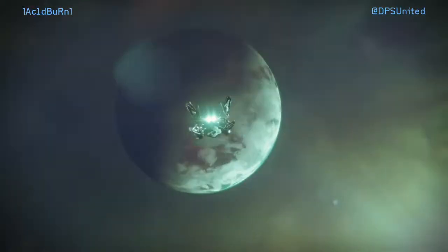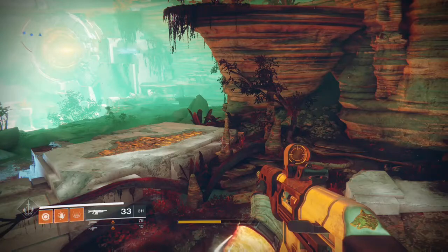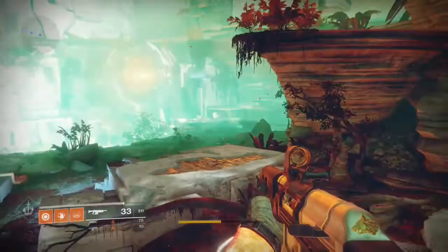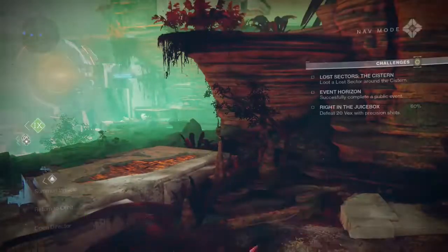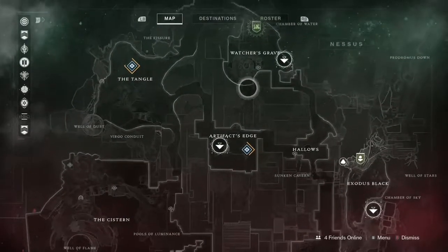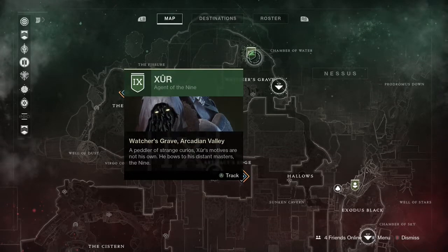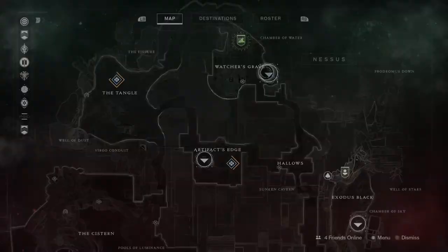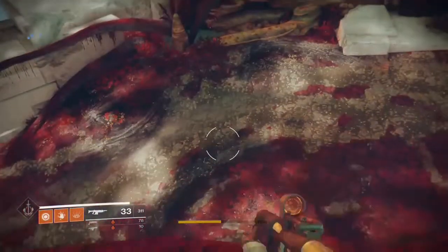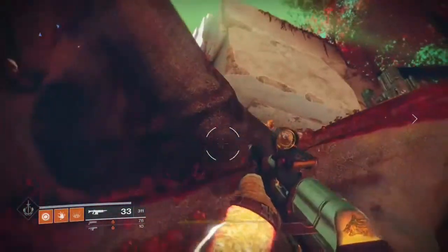Xur is on Nessus this weekend, so let's head on down to his hideout and see what he has. Here we are on Nessus. If you're not sure where he's at, let's take a look at the map real quick. He is located to the top right, up in the Watcher's Grave, where you have the landing zone right there. He is up a giant tree, as you can see right there.